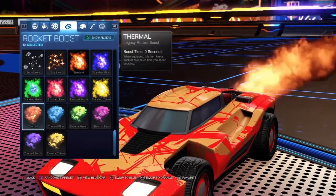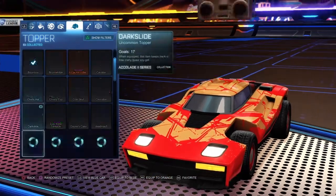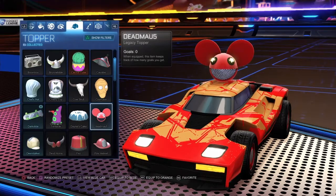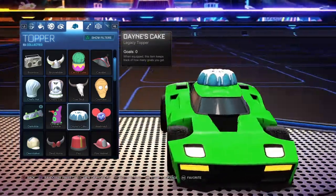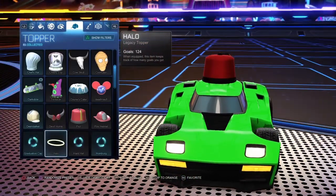For the orange car's boost, scroll down and you'll see Thermal — equip that to orange. You can pick any color you want, but I personally use red. For the hat slot on the red car, you want to equip this one to the orange car — though you have to have played for a while to unlock it.